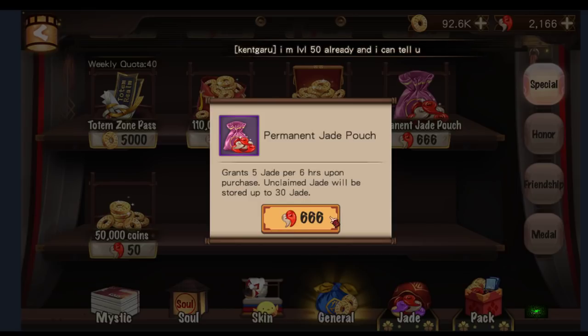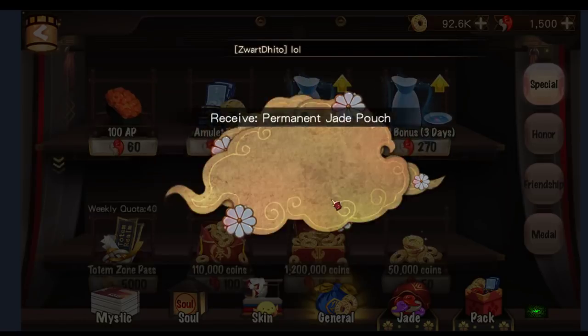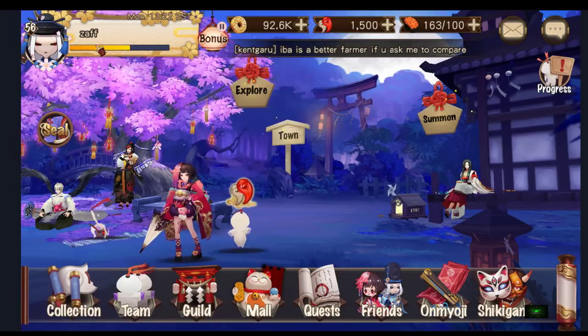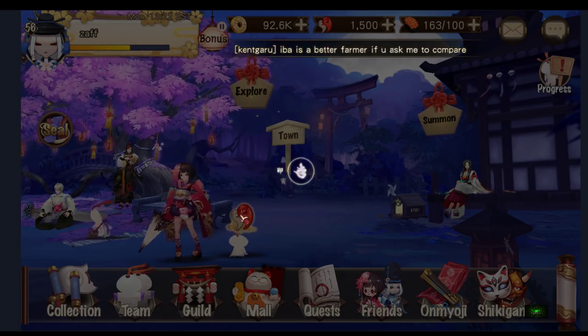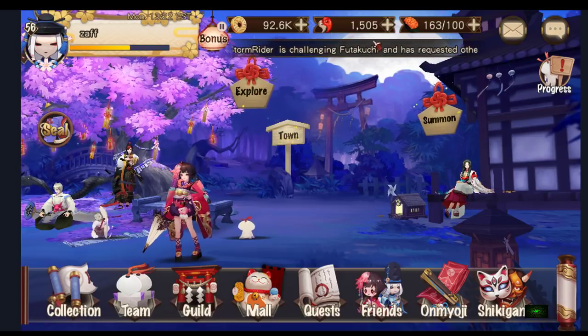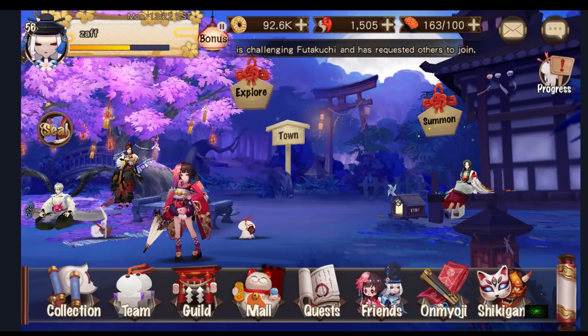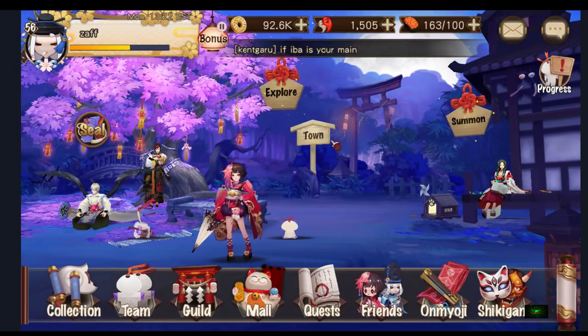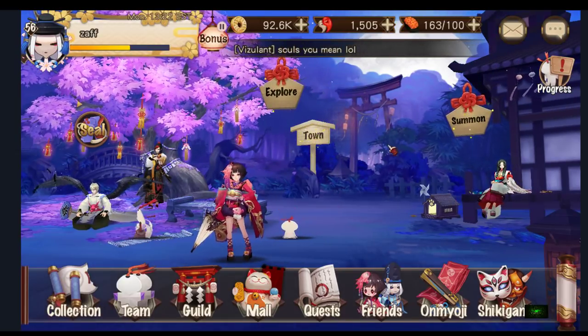So 20 jade a day times 30 is about 600 jade a month. You roughly get your 666 jade back in about 40 days. So let's get this. It goes right there — you just tap it and claim 5 jade. Cool. I still have 1500 jade.